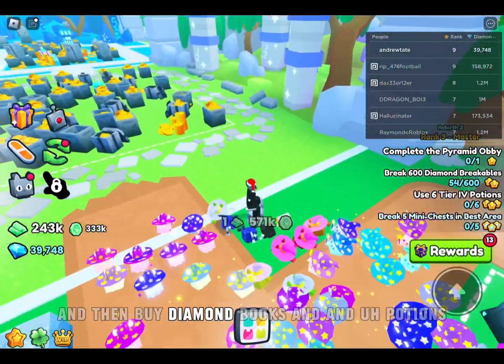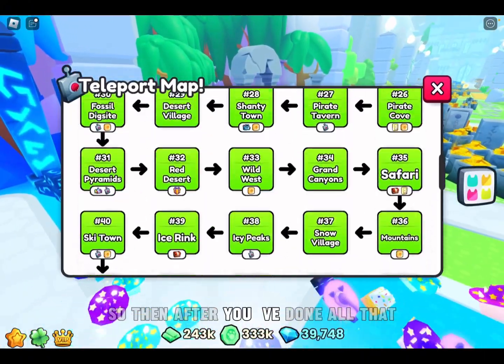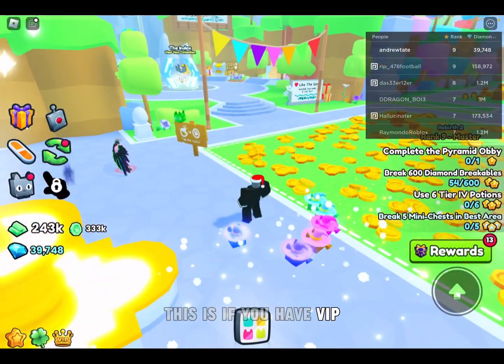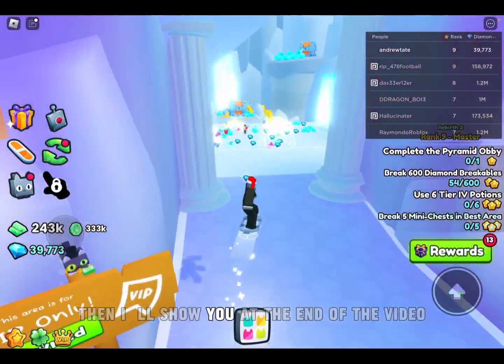Another method is to sell things in the trading closet, like pets, and then buy diamond books and potions. So after you've done all that, go to spawn.